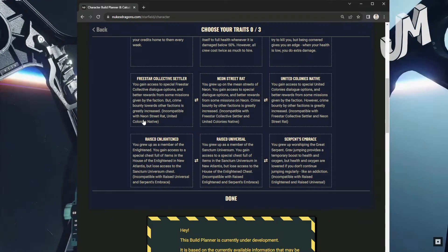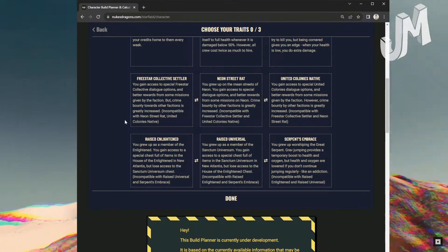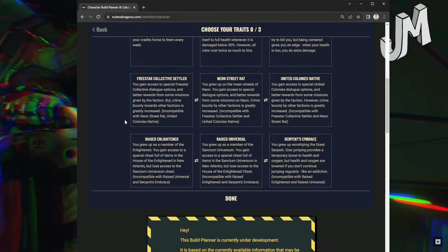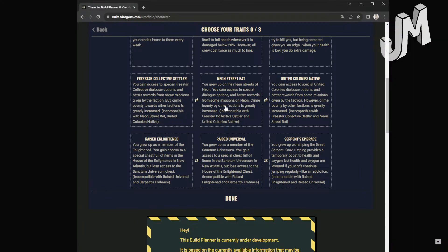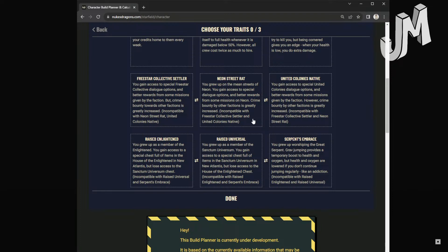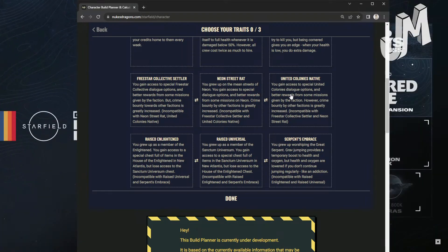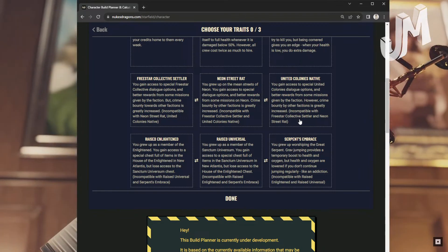For faction traits — Freestar Collective Settler: You gain access to special Freestar Collective dialogue options and better rewards for some missions given by the faction, but crime bounty towards other factions is greatly increased. Incompatible with Neon Street Rat and United Colonies Native. Neon Street Rat: You grew up on the mean streets of Neon. You gain access to special dialogue options and better rewards for some missions on Neon. Crime bounty by other factions is greatly increased.